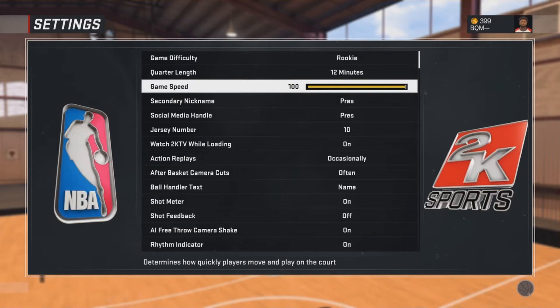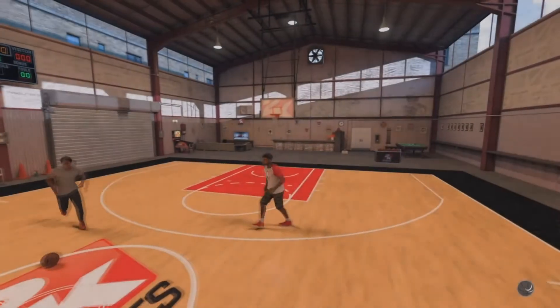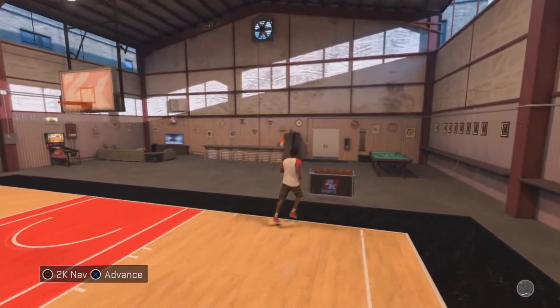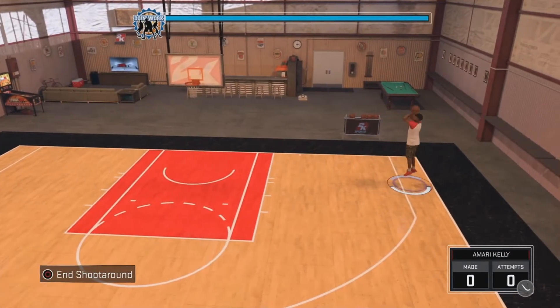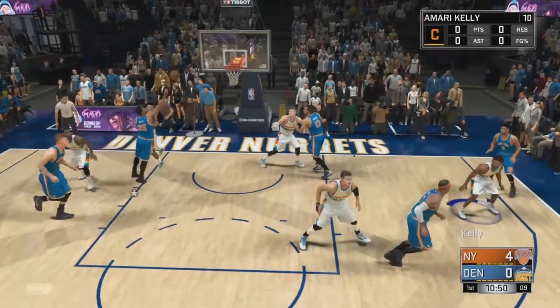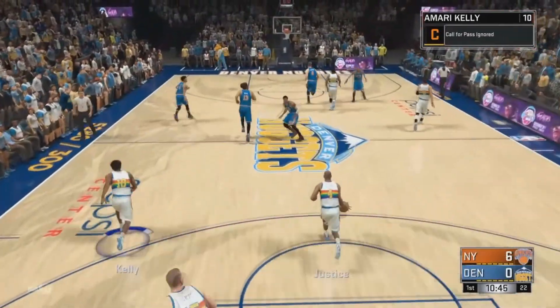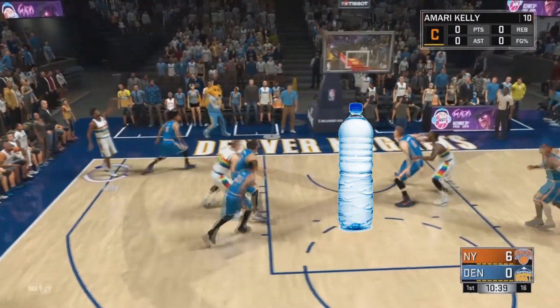You want game speed at 100 so you can get down the court faster than anybody else and most likely be wide open. Go ahead and get into a regular game with these settings — it doesn't matter which game. Once you're in, spam X because you need that ball. Then go to the corner.